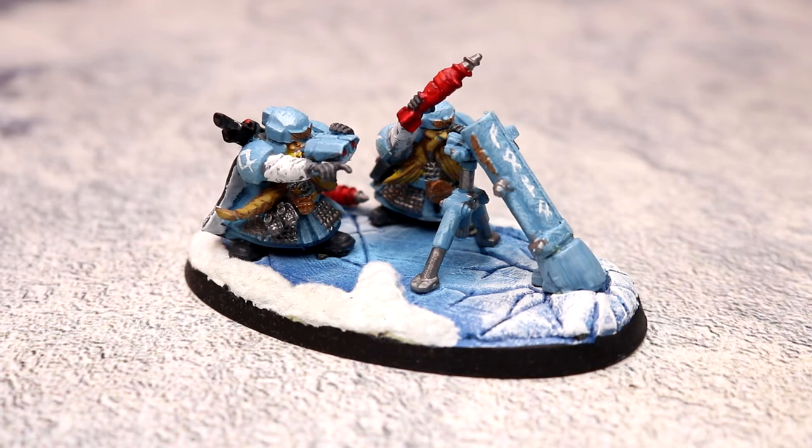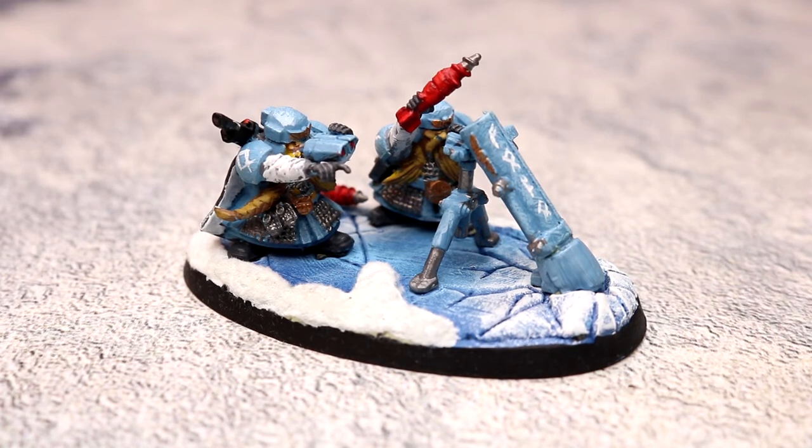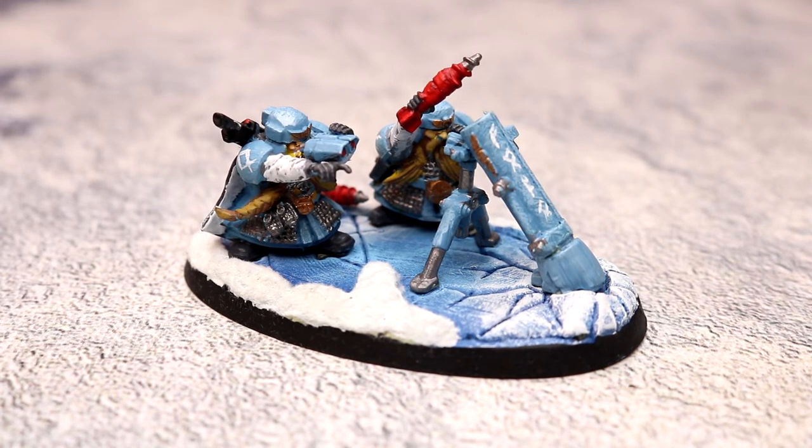Mole mortars were an interesting thing — they were mortars that drill underground instead of flying over the top. The best thing about that was you ignored shields and things like that, so you could hit large vehicles and they couldn't get the shield save, the Aegis save. It's not really around much in the game these days; I don't actually remember seeing a mole mortar in battle for a long time.